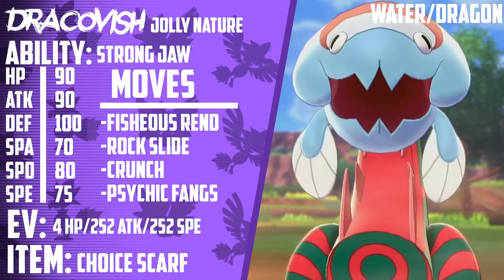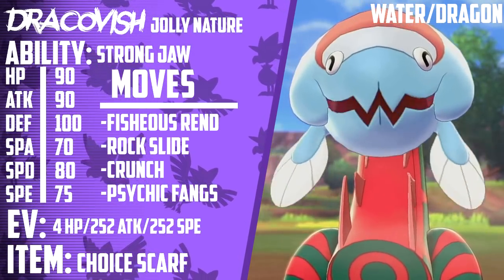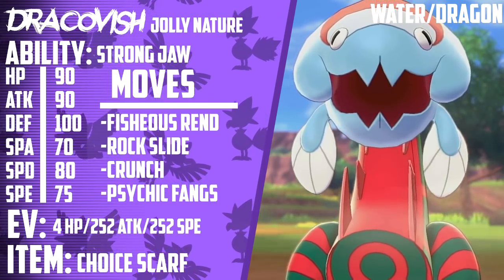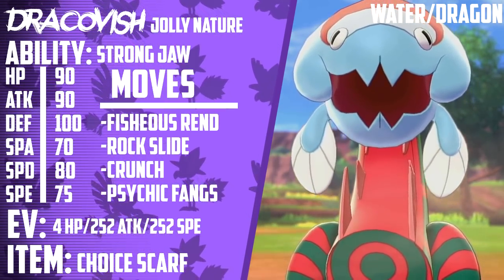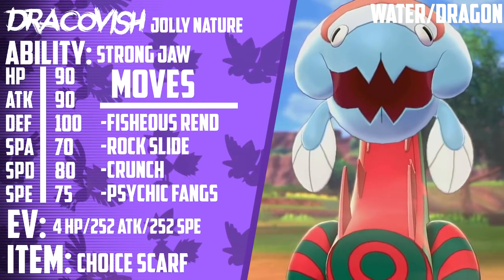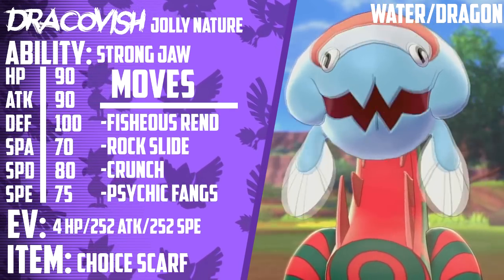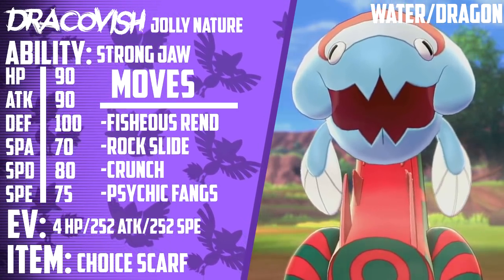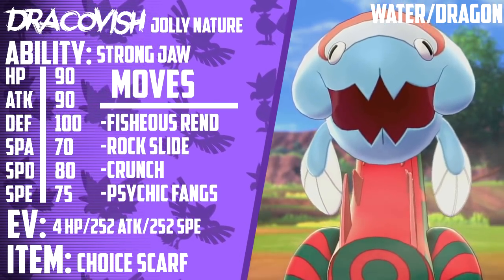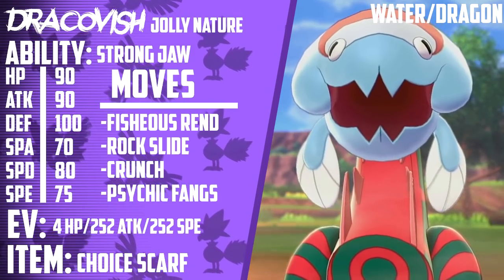Next up on the list, we have Dracovish. Originally Dracovish was kind of overhyped, but it definitely lives up to the danger that people expect out of it. This thing has the ability Strong Jaw, which boosts biting attacks. It's a Water-type, which means it gets STAB on Water attacks. And it gets an exclusive move in Fishious Rend, which is a Water-type attack that gets boosted by Strong Jaw and doubles in base power if it goes first. That thing does so much damage.